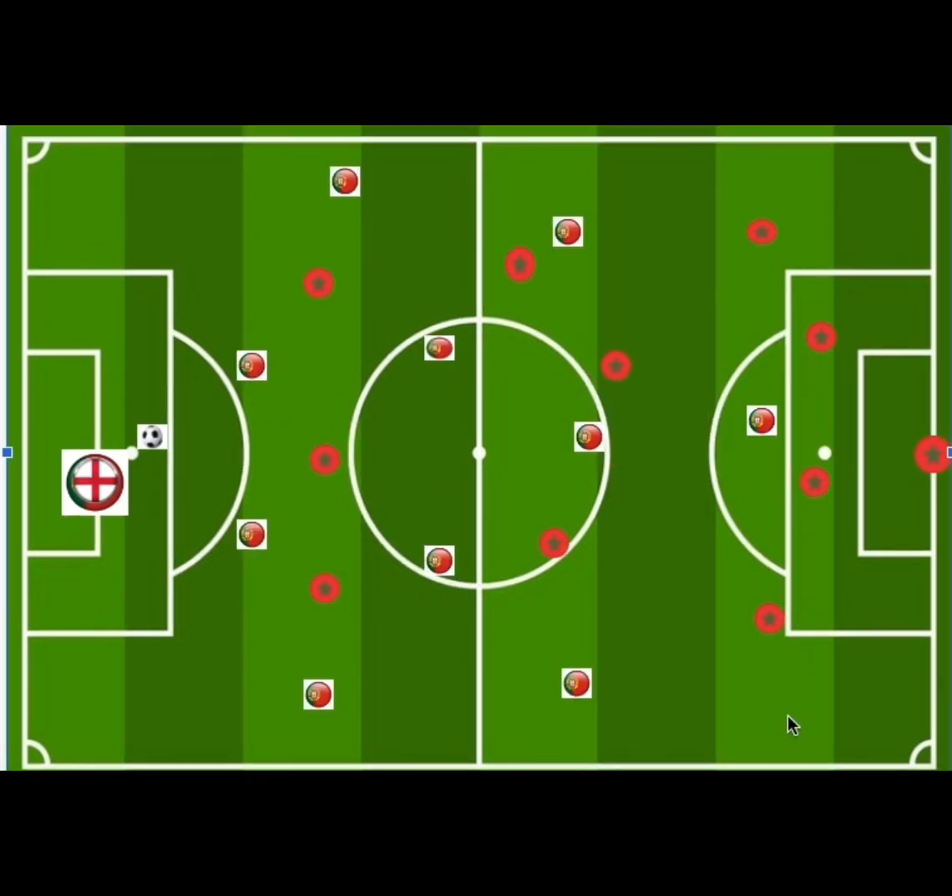Now onto Portugal's defensive structure. They used a 4-2-3-1 high press and a 4-4-2 mid block. There are three phases within a defensive structure: a high block — which is a pressing structure — a mid block, and a low block.